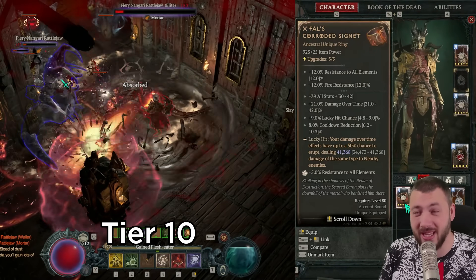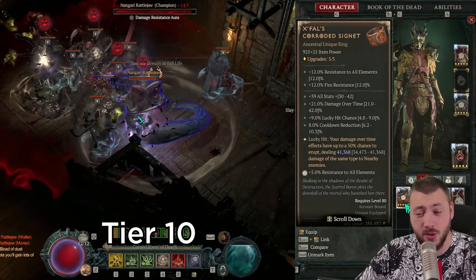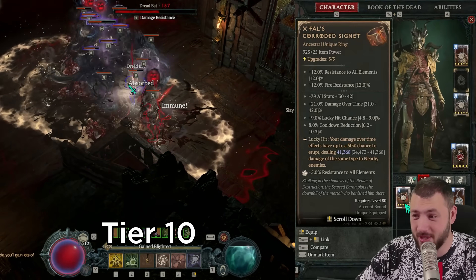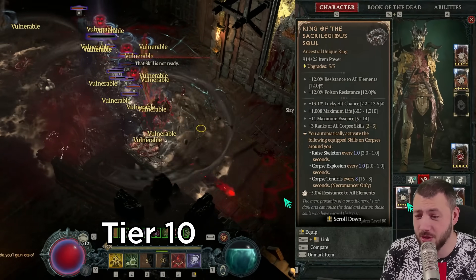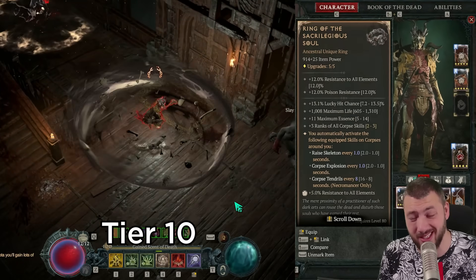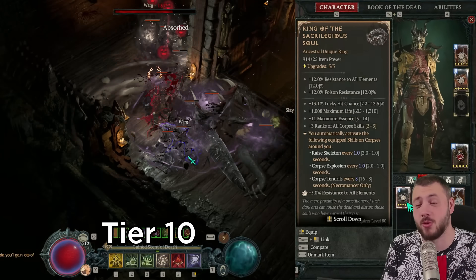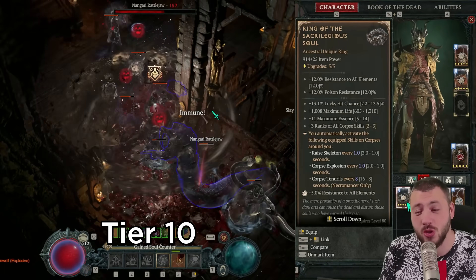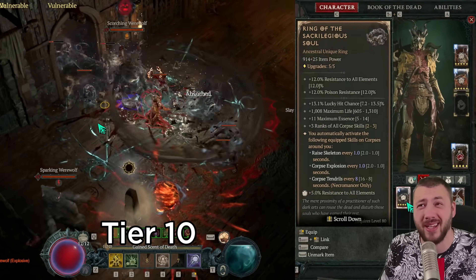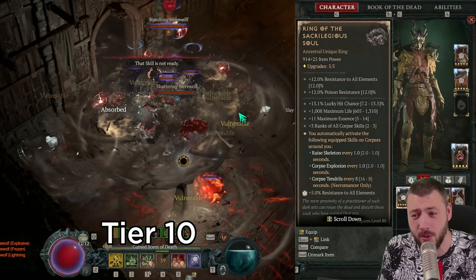With everyone pulled together and having over 20, 30, 40, 50, 60, 70 million HP you want this. There's also the ring of sacrilegious souls for lucky hit, maximum life, but also ranks in all corpse skills — because that's plus corpse explosion, plus corpse tendrils. It's just too good to not have. More corpse explosions, more tendrils, automatically means more lucky hit and more Xfeld's corroded signet procs.